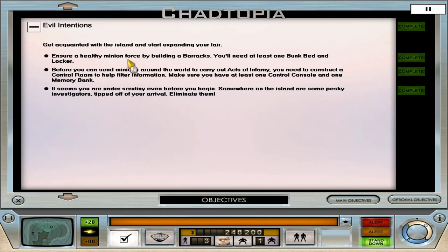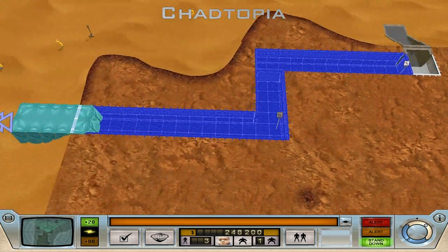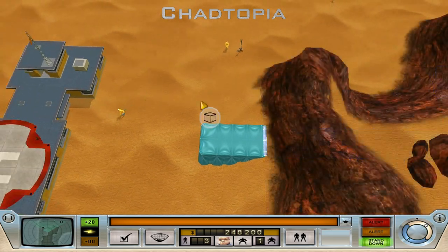Down here we have the objective screen, which is where we get all the various objectives - whether or not you've completed them, any optional objectives that might exist. Ensure a healthy minion force by building a barracks, one bunk bed and a locker. Before we can send minions around the world to carry out acts of infamy, we need to construct the control room, and there are also some pesky investigators which we need to snuff out. We're going to build a base.